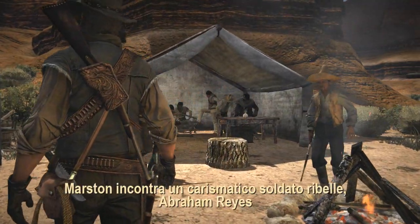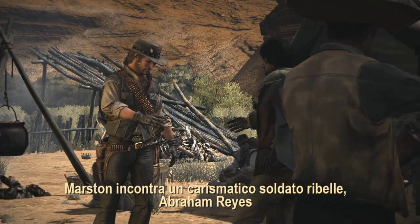While in Mexico, Marston soon comes across charismatic rebel soldier Abraham Reyes —